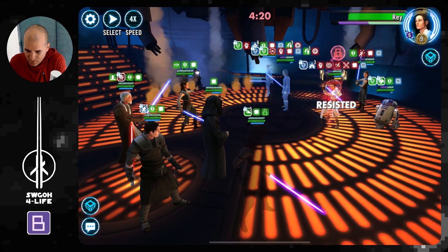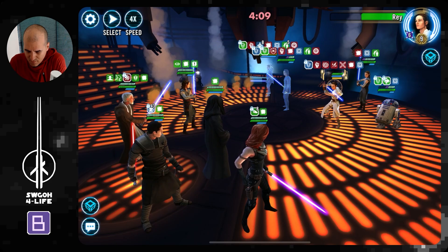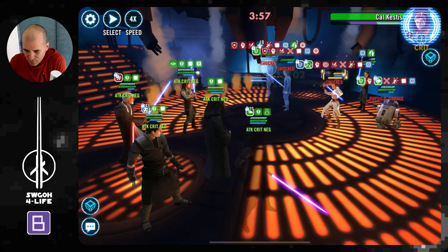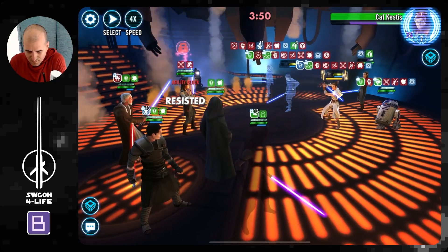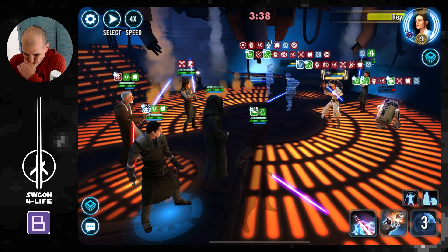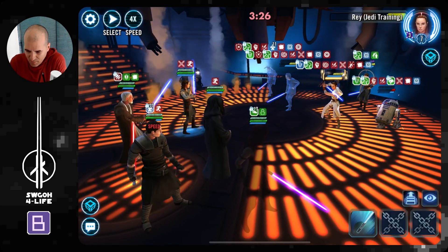Let's dispel all the buffs. Cal keeps pushing turn meter on Rey. Get some ability blocks, get Rey into damage immunity. Maybe get a stun on Cal again — perfect. We'll just keep going. Let's get Ben into the yellow, Cal into the yellow as well. Push back R2. Nearly got him. Let's see what we can do — we got Cal down as well. Get Ray also — okay, so we've got everybody in the yellow now.